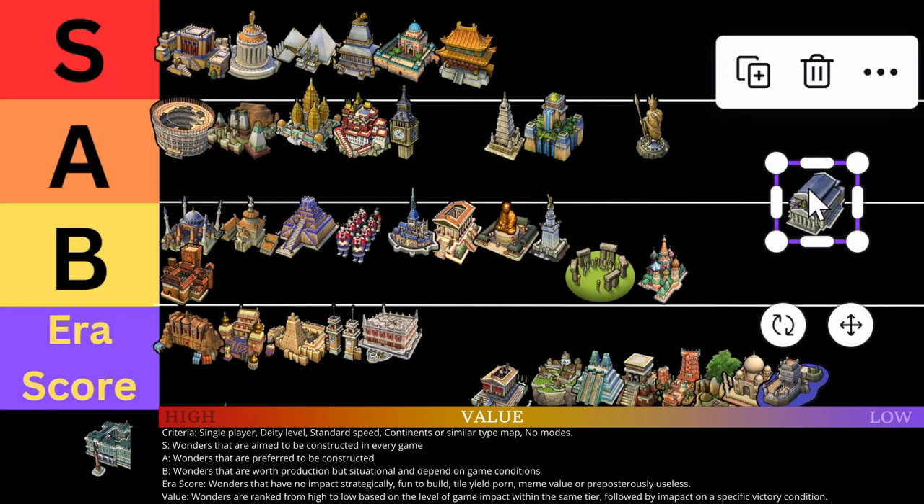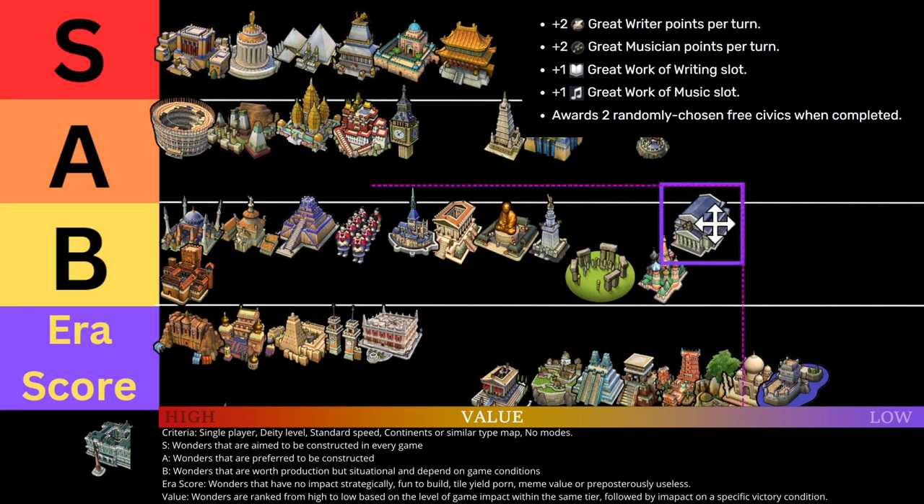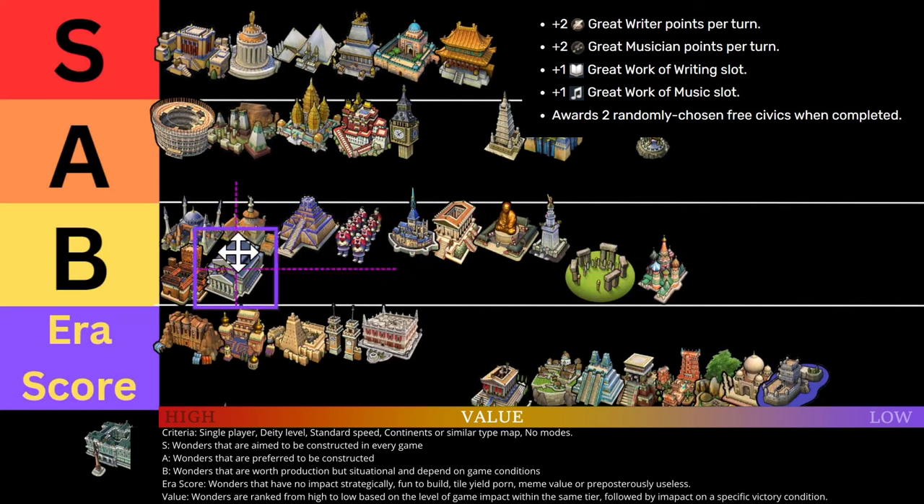Next one is Bolshoi Theater. It produces two great writer points, two great musician points, and gives you slots for writing and music. It also awards two random free civics when completed. So it's the Oxford University of Culture. I mean, it's a good solid wonder in a culture game. I don't see anything wrong with it. Is it B tier? I say high B tier because culture is different than science — there's not as many options in the culture tree. Two free civics are good, but it's not like Oxford University where you can really get something great out of it.